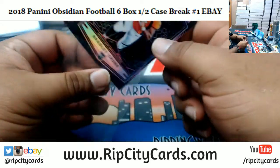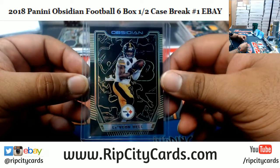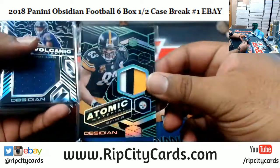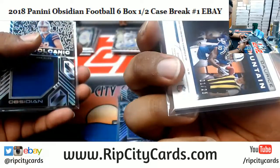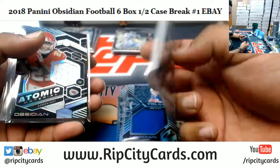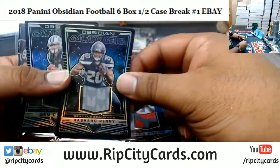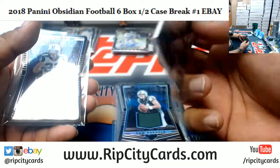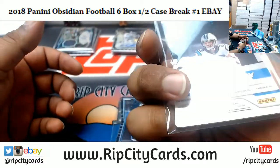Alright, let's recap it. Starting with the lowest number parallel: Le'Veon Bell of the Steelers, number 10 out of 10. Patches: Heath Miller Steelers to 25, Lamar Jackson Ravens to 50, Darius Fountain Colts to 25, Josh Allen Bills to 50, DJ Chark Jaguars to 100, Kareem Hunt Chiefs to 100, Jameis Winston Bucks to 50, Rashad Penny Seahawks to 10, Sam Darnold Jets to 100, Amari Cooper Raiders to 100, Christian McCaffrey Panthers to 100, and another McCaffrey Panthers to 25.